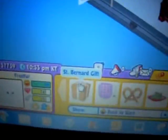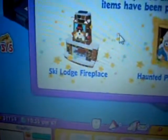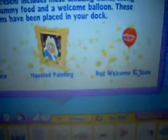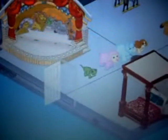Last but not least — Saint Bernard's gift box. I'm expecting something cool. Sky Lodge Fireplace — that's cool — and a Haunted Painting. I like that, it looks really nice. Oh right, I got a bonus gift box first — disco ball, cool! Now let's get the furniture and take that Sky Lodge Fireplace — that is so nice.